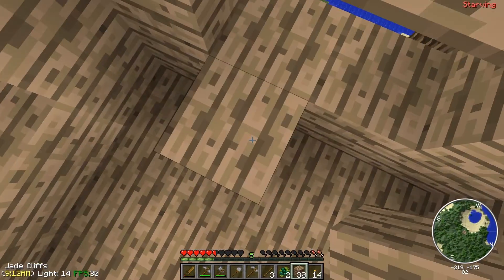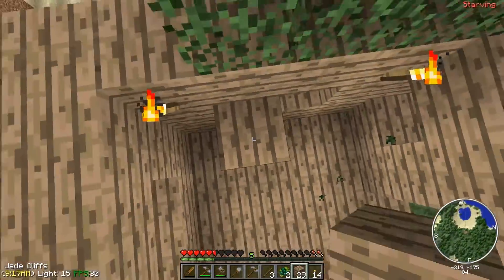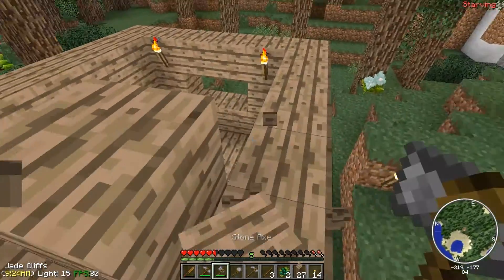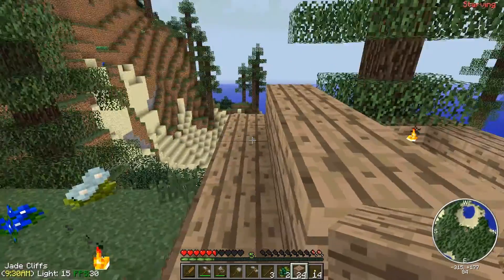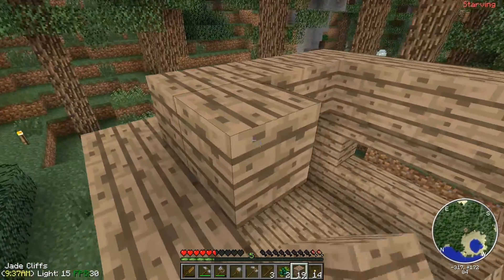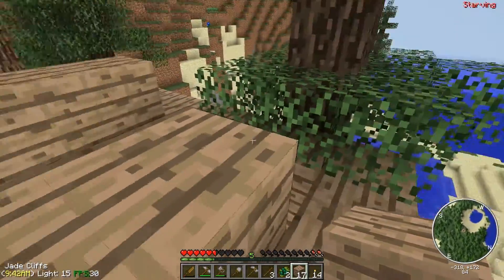Roof is important, I think. Maybe. Leaves! I'm gonna leave this outer edge here so I can put a tilted roof on once I get my carpenter's hammer. I don't like to start working with that stuff until I actually have the hammer, because otherwise I can't change anything.